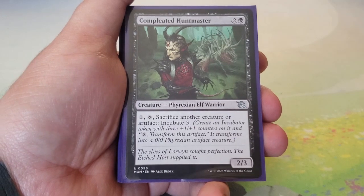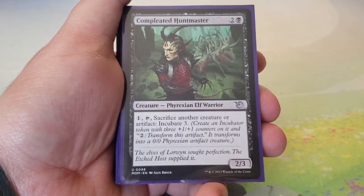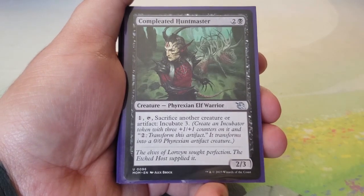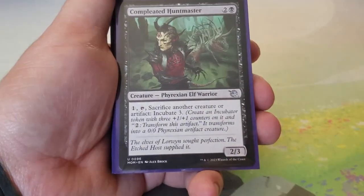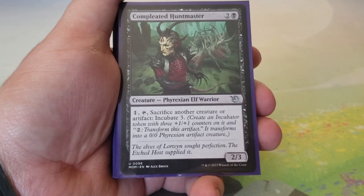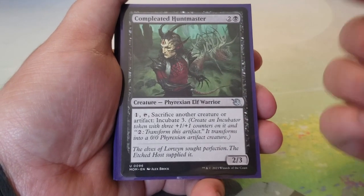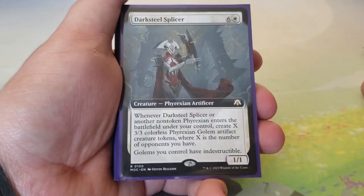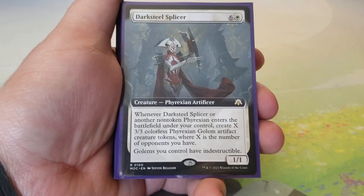Completed Huntmaster — two and a black, 2/3. Tap one and sacrifice another creature or artifact to incubate three. Another great way to eat something like Bone Shredder (only a 1/1) and get extra value out of it — potentially creating a 3/3 body from the incubator.